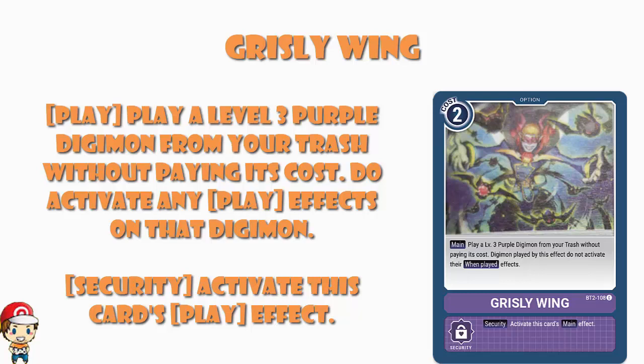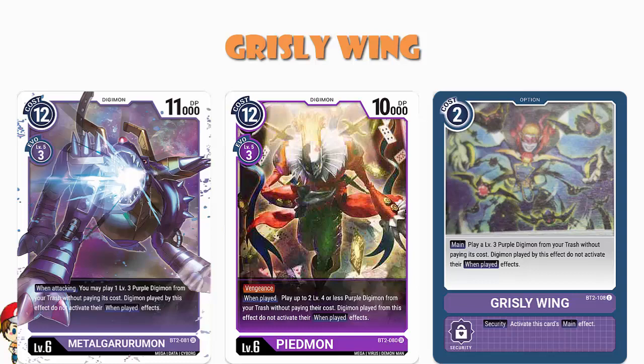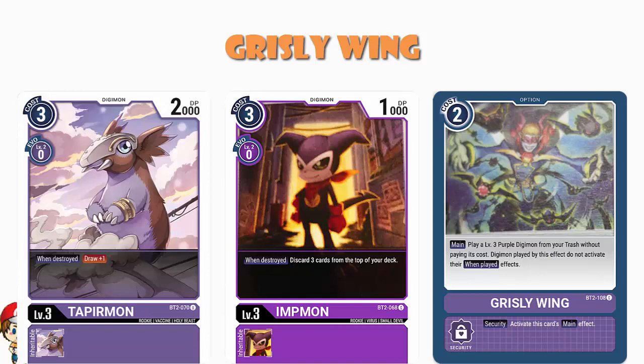This is huge. We have not seen much recovery at all in the Digimon TCG. Generally speaking, when cards go, they go. The other cool thing is that this is very much a purple card. I just showed you Piedmon and MetalGarurumon that can play level three purple Digimon from your trash — this can do that, but as an option card. One simplistic way of looking at this is: I can play Impmon as a free cost, or I can play Tapirmon as a free cost. The reason I use them as examples is partly because they're two of the only free-cost level threes we've seen so far, and partly because they've got really good destroyed effects. Impmon, when destroyed, you discard three cards on the top of your deck. Cards like this that let you play from the trash can be really good.